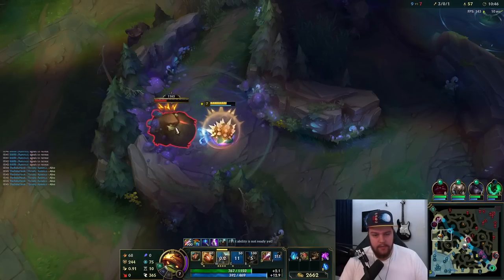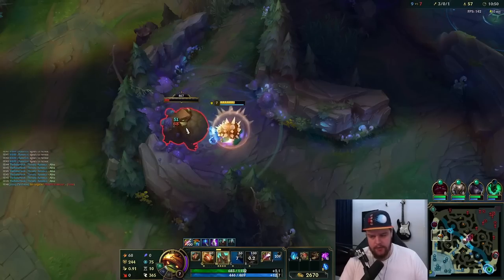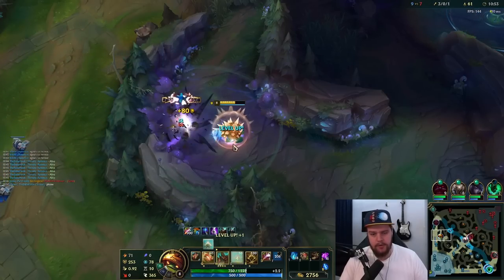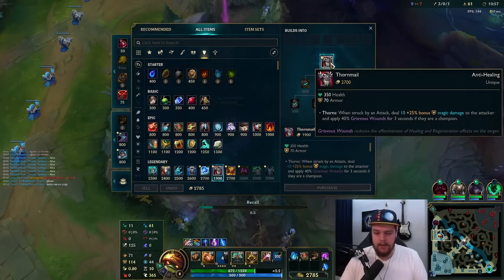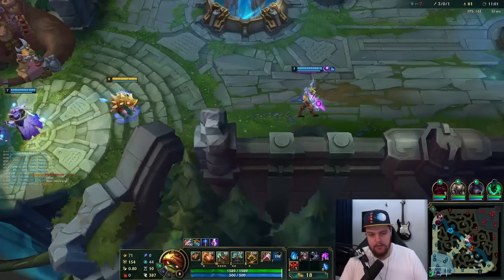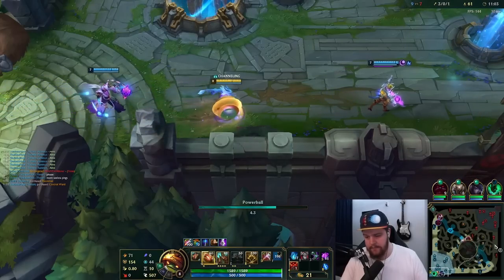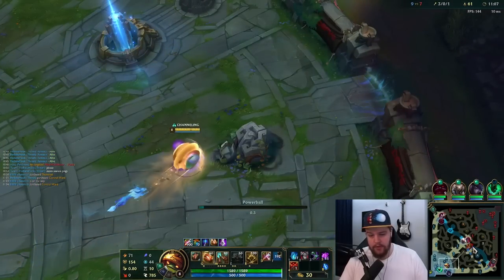Don't really want to use my smite here. Bot lane should be very careful — they're all the way pushed up and I'm not in the vicinity. Max E second due to increased spawn duration. We take this, move forward, and then just turn bot. Jarvan isn't doing dragon, which is good, so I'm just going to go on the map.